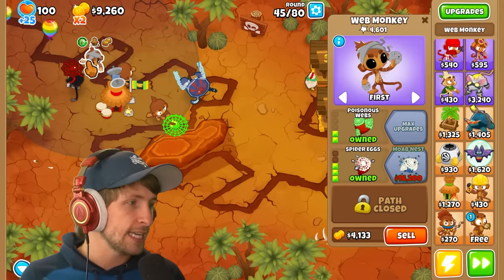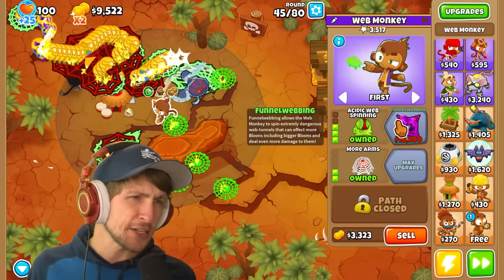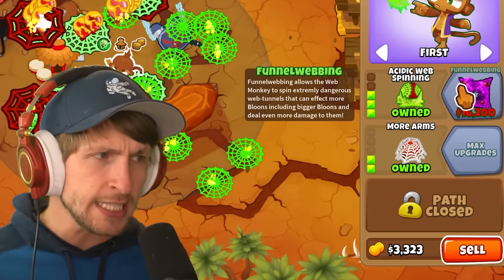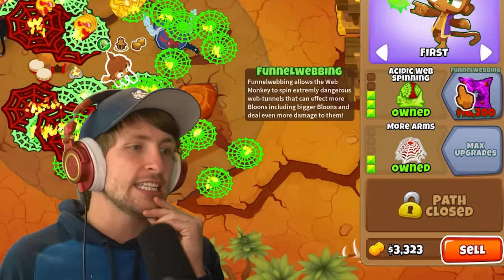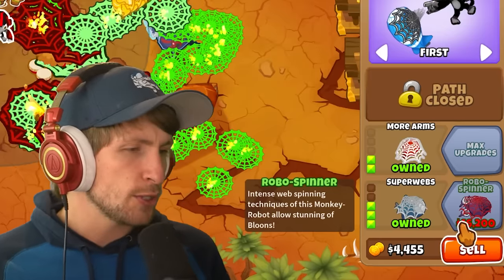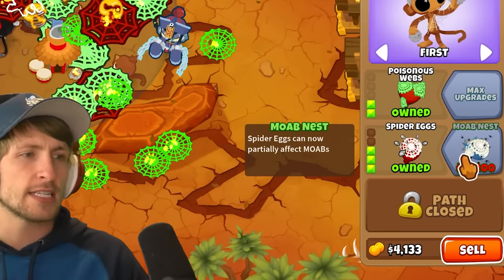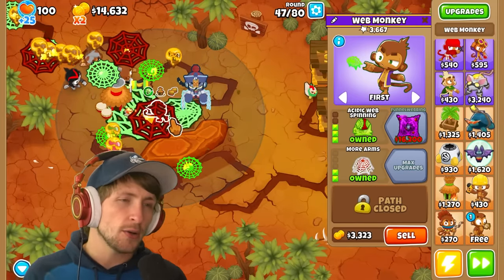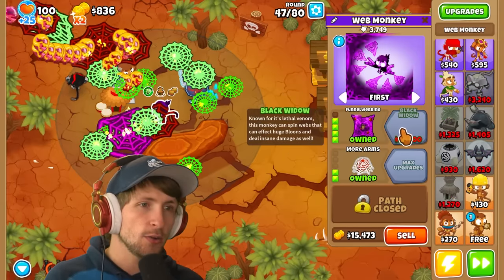What's the next upgrade I want to get? The Moab Nest is around sixteen thousand dollars. Funnel Webbing allows the web monkey to spin extremely dangerous web tunnels that can affect more balloons including bigger ones and deal even more damage. Robo Spinner allows stunning balloons. I think I want to get Funnel Webbing - we need more damage right now.